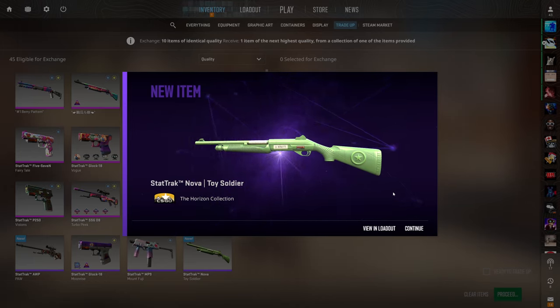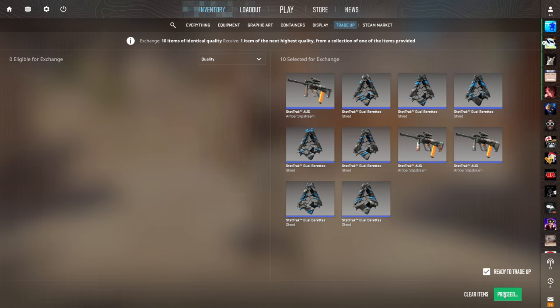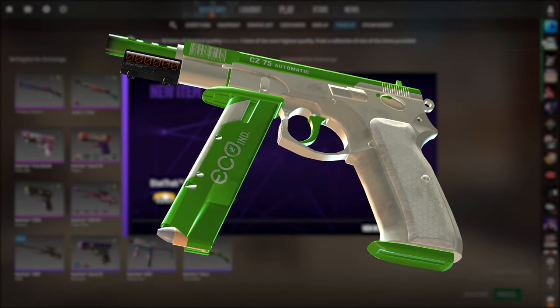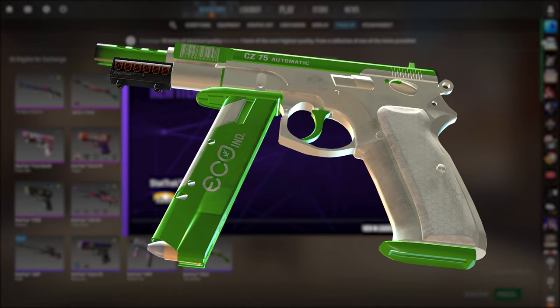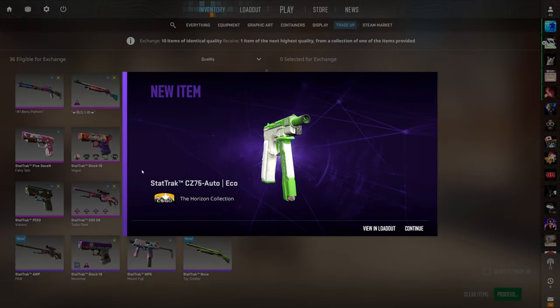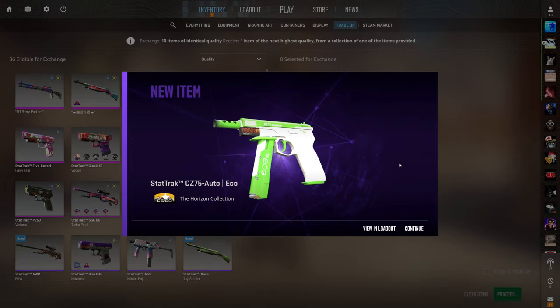Not a single loss outcome yet, so I am expecting a loss on this fourth one, but maybe the luck will hold true today. The final mil-spec to restricted trade-up — second best outcome, over a dollar of profit. We hit four of four profit outcomes. Honestly, that makes me a bit nervous going into these final two sets of trade-ups, but we can't complain.